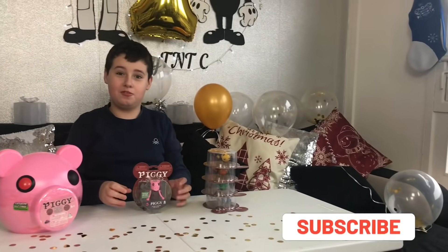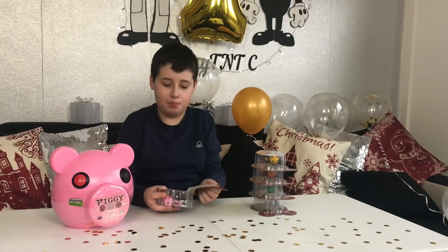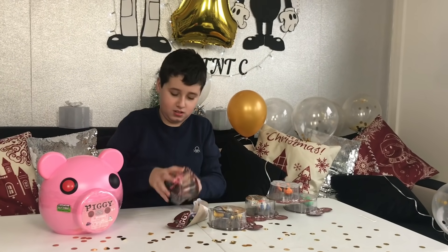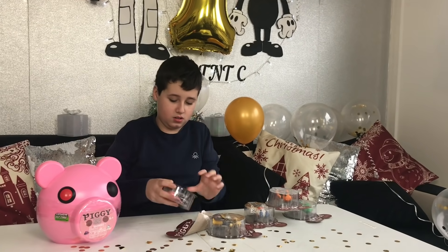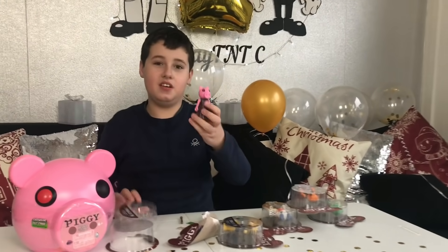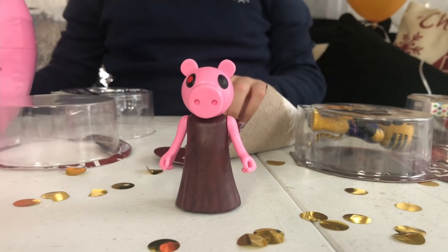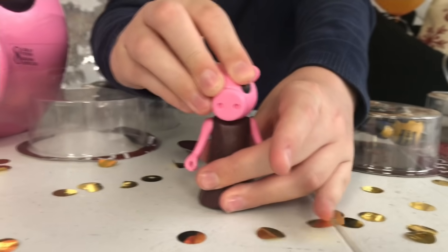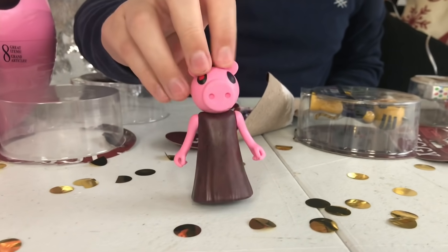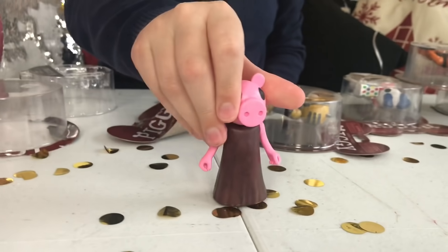Starting off with Piggy — out she comes from the box. There she is, there's Piggy! The head can move, the arms can also move, but she doesn't have any legs. Instead she's got wheels on her bottom so she can just drive around like a car.